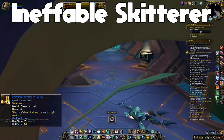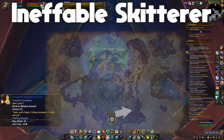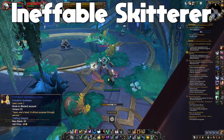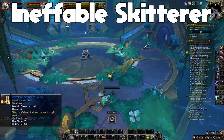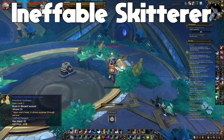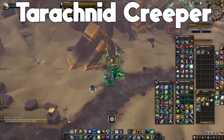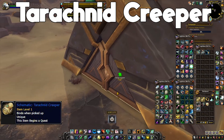The rare item for Ineffable Skitterer is called Protoform Sentience Crown. It drops from a bunch of mobs in Zereth Mortis, but the best place I've found is Blooming Foundry in southeast Zereth Mortis. You're going to kill the Forgotten Caretakers — they have a scythe on them and a pretty good spawn rate. Go in a circle through the cave. It's a very low 0.4% chance, but this is the best place to get it.